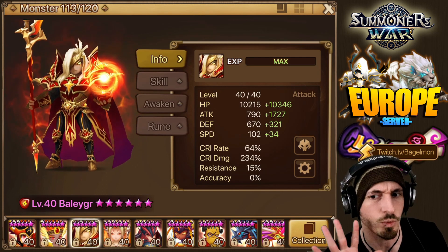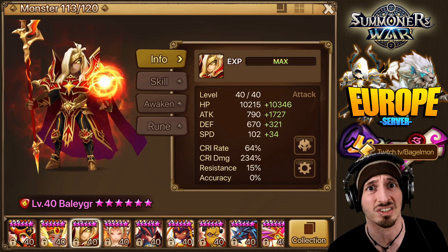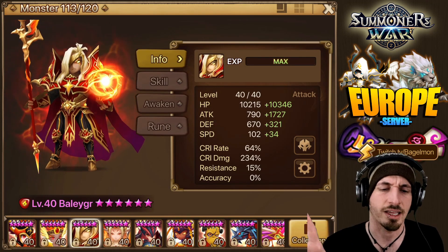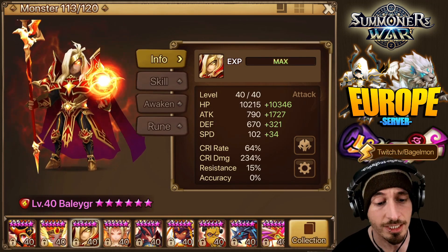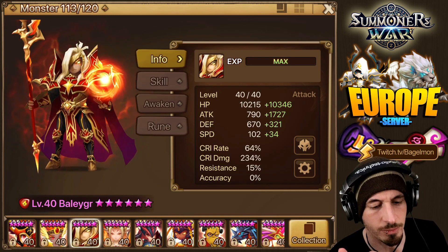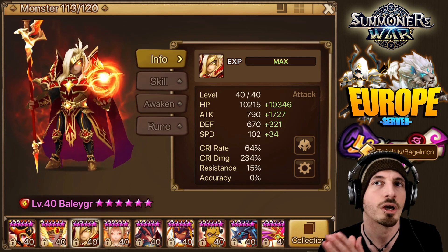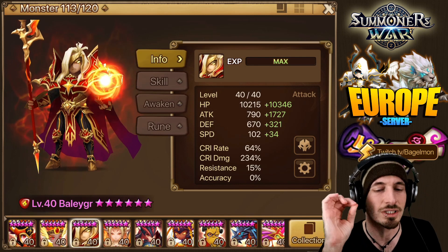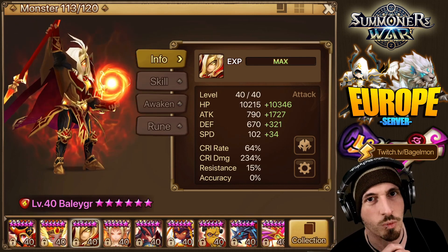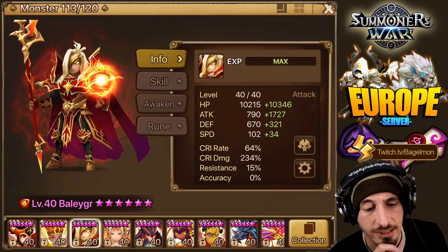I think we have crit damage maxed, but we're missing one on attack and missing like six on fire attack. HP and defense towers are around halfway. Anyway, Bailiger is at plus 17/27 attack and 234 crit damage — it still does good damage but it's a little shy. We need a bit more damage for R5. The tankiness is fine: plus 10,000 HP and plus 321 defense.